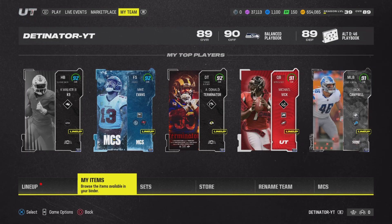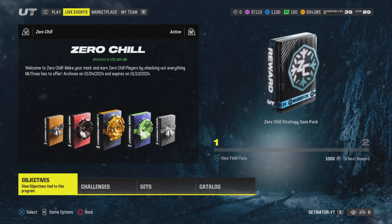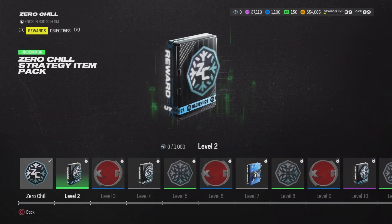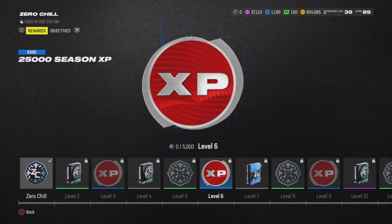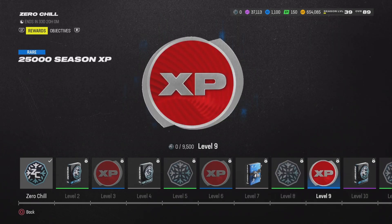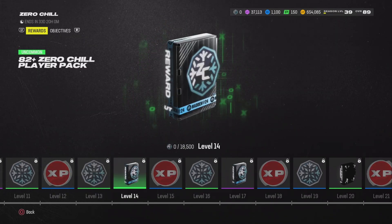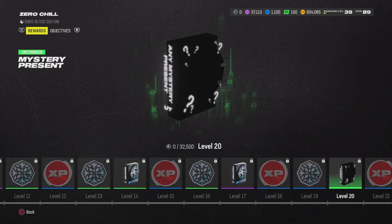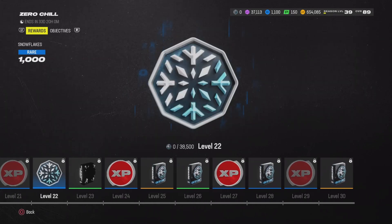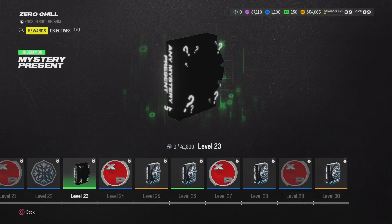What's going on guys, it's Detonator. Today we got Zero Chill — everybody's been waiting for this. They got a field pass we can check out real quick. In Zero Chill you get some XP, snowflakes — you can buy presents. They do have a simple mystery pack, you get BND Zero Chill. It's a bunch of snowflakes, 82 plus Zero Chill, 90 — you get two of them, and they got a mystery present. I don't know what that is. They might have large and extra large.